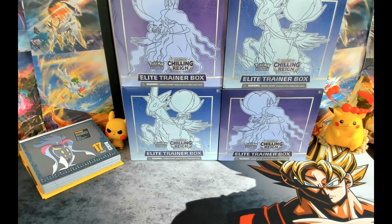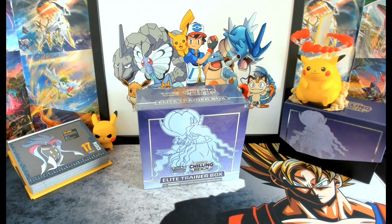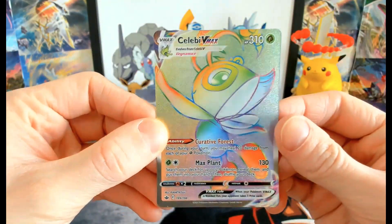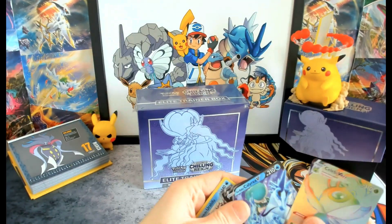Can we prove in practice that Chilling Rain is the second best set? We're gonna open an ETB and show you why theory and practice doesn't always work. Just before we open — you wouldn't believe what happened. I opened an ETB and didn't press record. So I opened the ETB and didn't film it. But we pulled Rapid Strike Urshifu, Galarian Zapdos V, Ice Rider Calyrex V, and then Celebi VMAX Rainbow — which is awesome. But I forgot to press film.